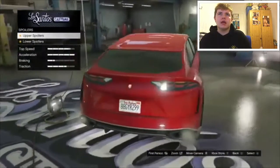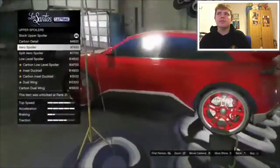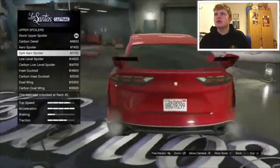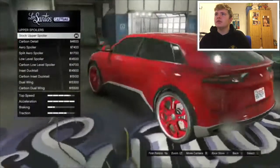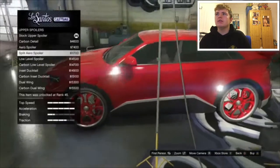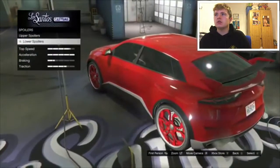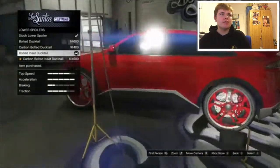Spoiler — carbon detail. That's ugly. Arrow — no. It's going to be that arrow. No, no, no, no, no — I went past it. Where is it? No, I'm going to pick that one. Ooh, it's carbon dual wing — no, that's ugly. Lower spoilers — I'm going to pick that one, actually. That is very, very nice.